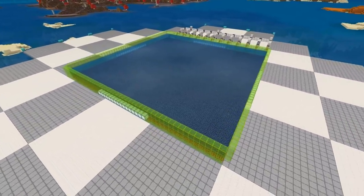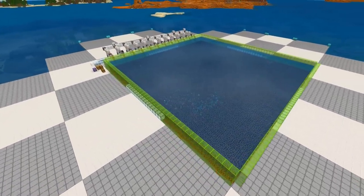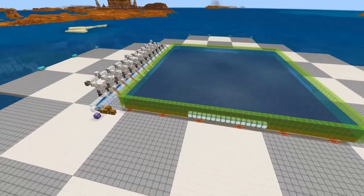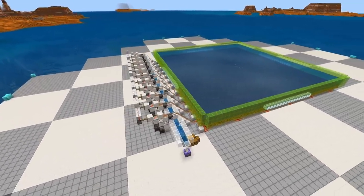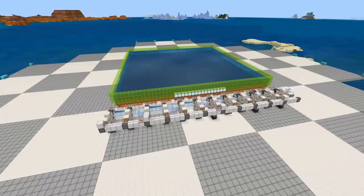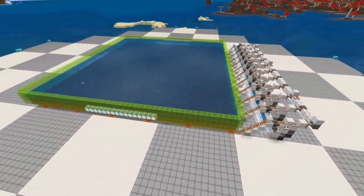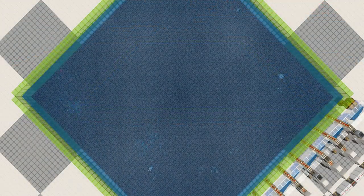Now, the massive platform going around the farm — this is the spawn-proofing that allows you to get great rates. It's just a single layer of solid blocks filling up the entire ticking area around the farm for a four-chunk simulation distance. This prevents everything aquatic from spawning underneath your farm, freeing up the mob cap so things only spawn inside your farm. It's mostly mandatory, but it's just a single layer of solid blocks, so it's not really that big of a deal.